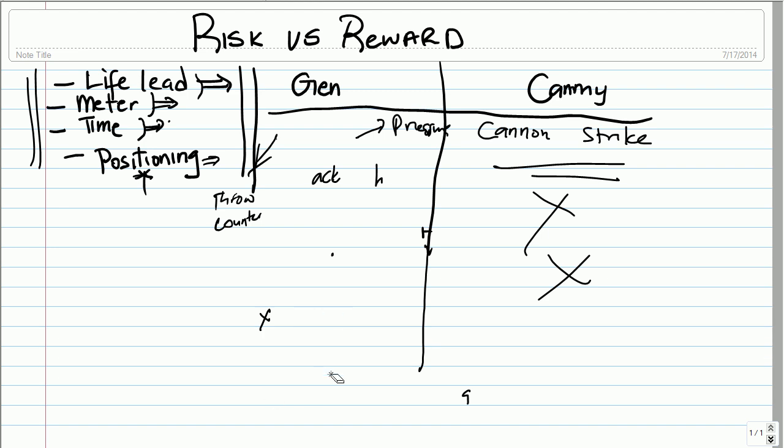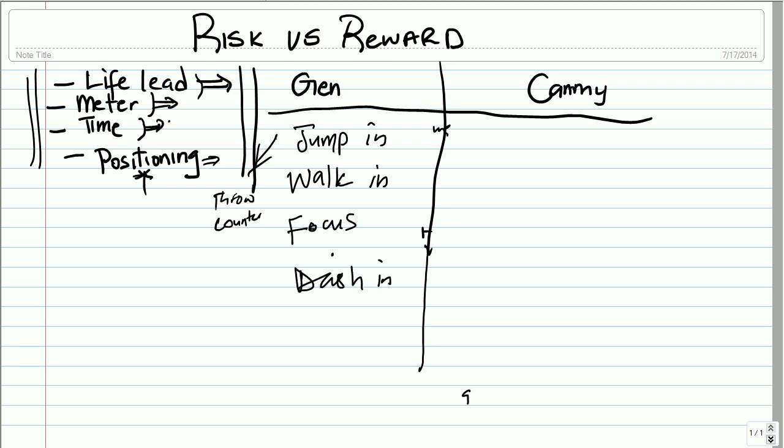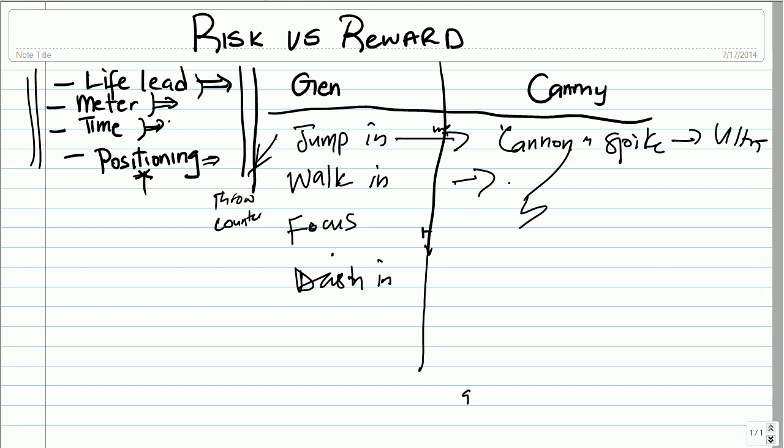Now let's look at this again, but this time with Gen on offense and Cammy on defense. Scenario: Gen knocks Cammy down — what do I want to do? Do I jump in? Do I walk in? Do I focus? Do I dash in? If I jump in, I'm risking a cannon spike, which will be bad if she has meter to combo ultra after. If I walk in, I have mobility and I can block if she does cannon spike. If I do a focus, this will get armor broken. If I dash in, I'm open and it will hit me.